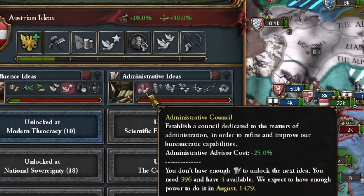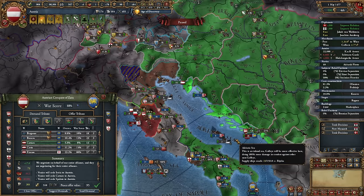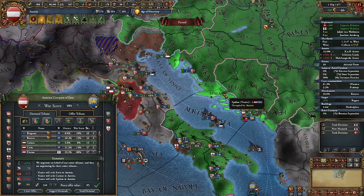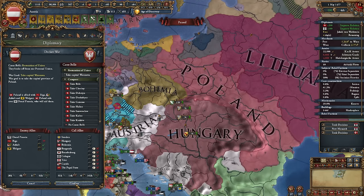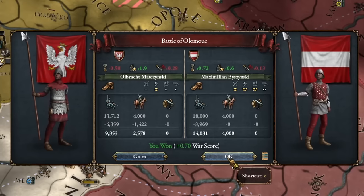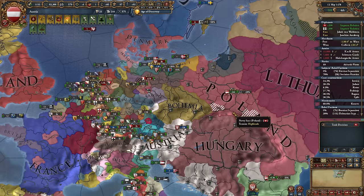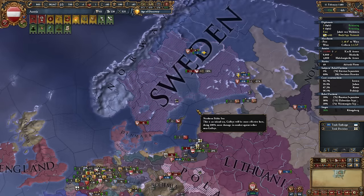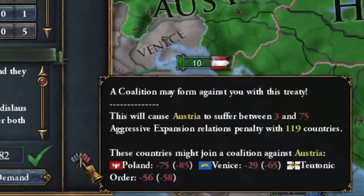I also built most of Austria with churches and workshops. I usually ignore trade because our profits here are minimal until we take Venice. For Austria's second ideas I'm taking administrative ones — mainly I'm interested in this policy. I took some money and recaptured a few coastal provinces from Venice, returning some to Milan. Then it was time to renew the Austro-Polish union. The Polish armies had no chance against us, mainly because of the general I had. The war with Poland was easy because its army was not in Poland — it was in Sweden.